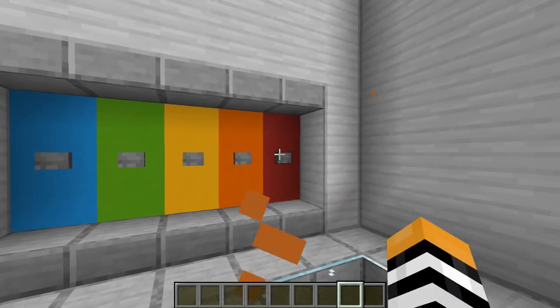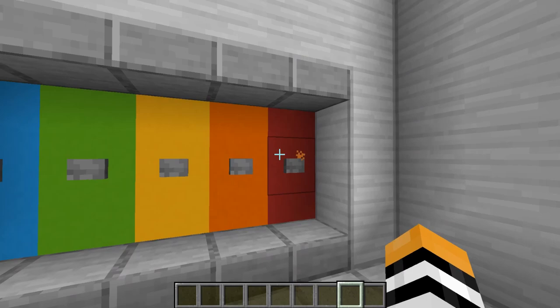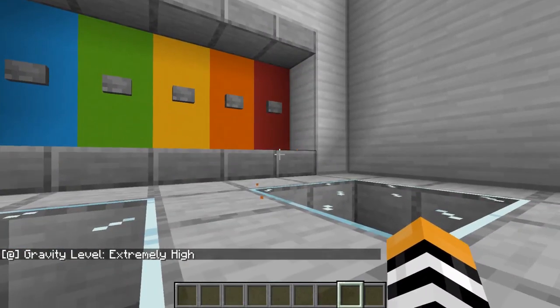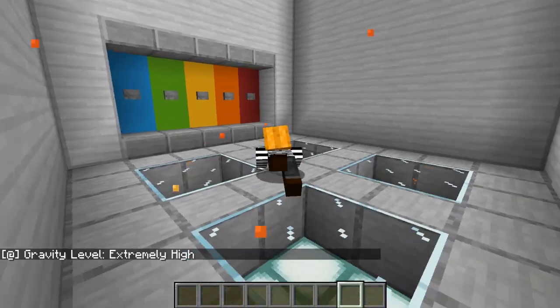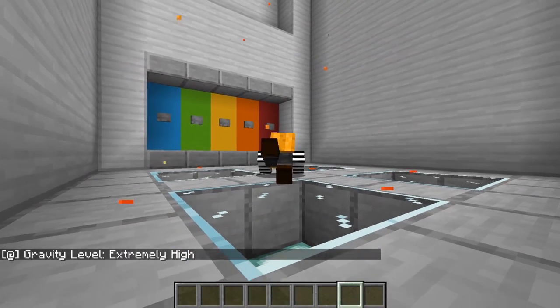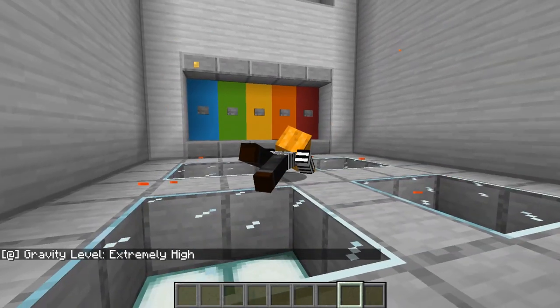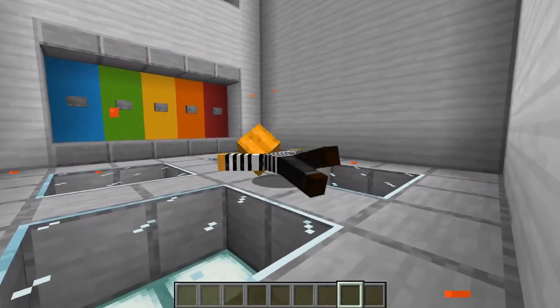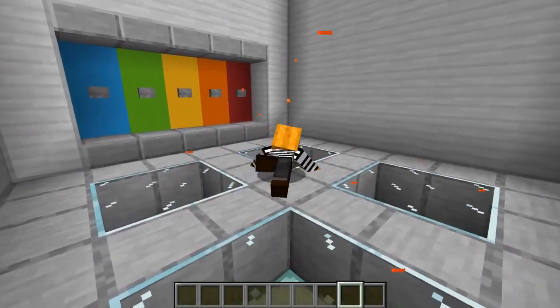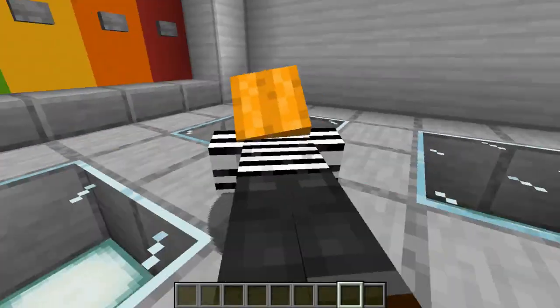If I raise the gravity even more and make it even stronger, I hit this button and now I'm flattened. The gravity is so high the particles in the air are just falling to the ground — they can't even handle it. I can't even stand up, I can't jump or anything. I'm just glued to the floor.